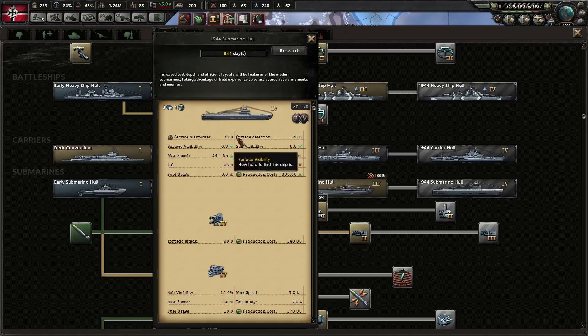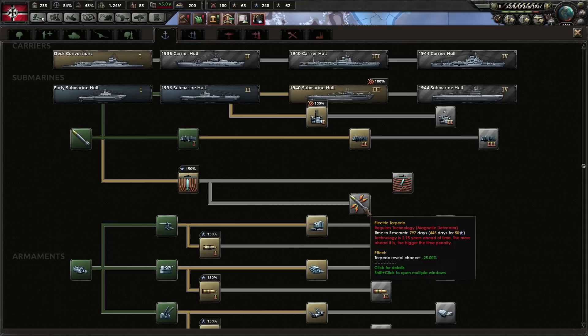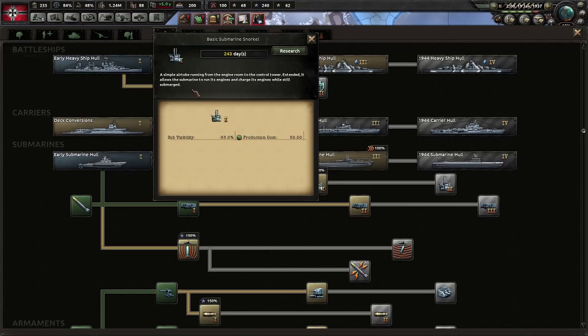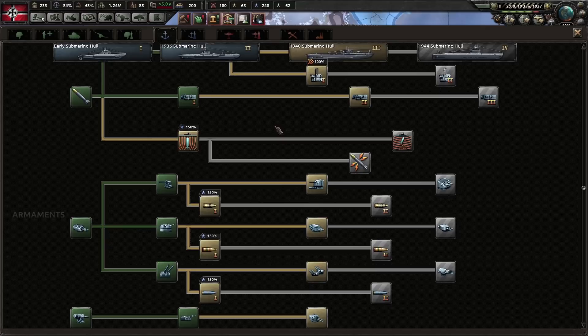There are three torpedo upgrades: magnetic detonator, homing torpedo, and electric torpedo. The first two increase damage of torpedoes; homing torpedo reduces the reveal chance for submarines. There are also two other upgrades linked to more up-to-date submarine models — snorkels. A snorkel is a simple air tube running from the engine room to the control room, which allows the submarine to charge its engines while still submerged. This reduces the visibility of the sub so it's harder for the enemy to detect. Only submarine 3 can have the basic submarine snorkel.